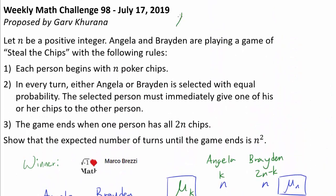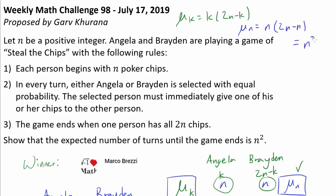So we have found that μ_k equals k times (2N minus k). Since both players start with N chips, our answer is μ_n equals N times (2N minus N), which equals N squared. And we are done.